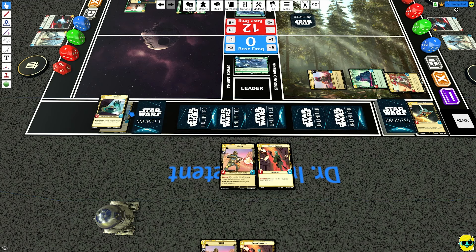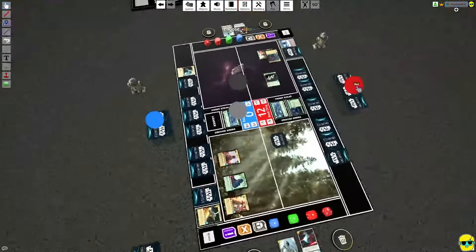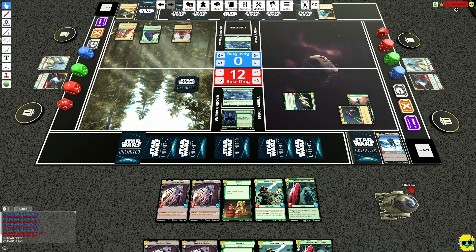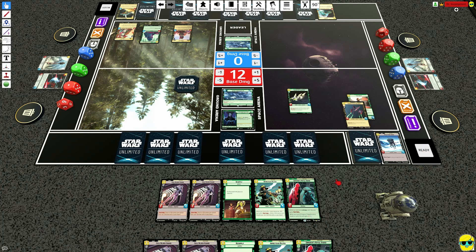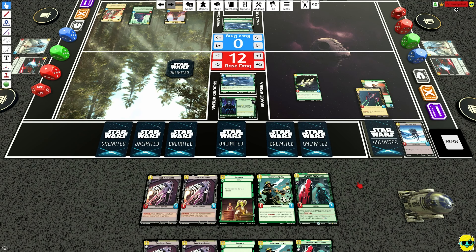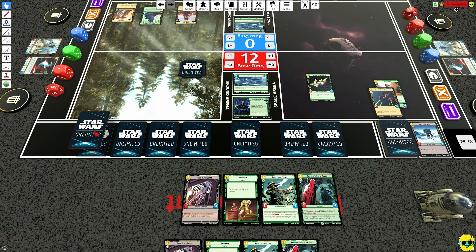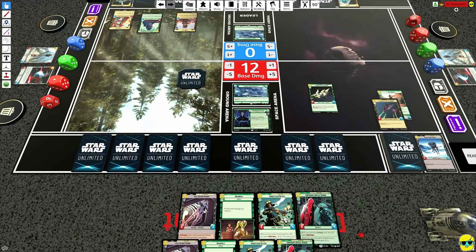I think we just resource Greedo and ready up. Palpatine is back here. This is nice but we don't have an officer, so without an officer we run into some issues. This would be Sentinel though because I do have six or more resources. I think we can just get rid of this Resupply — no wait, I might want to play it. Alright, we'll do that. And then it's our turn over here.